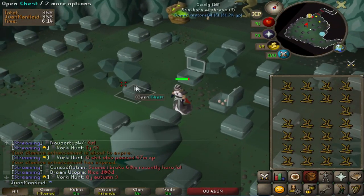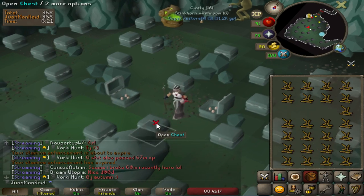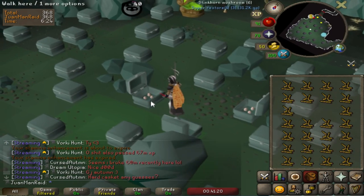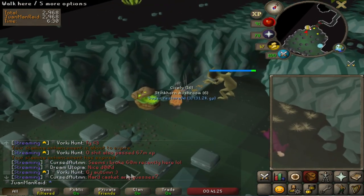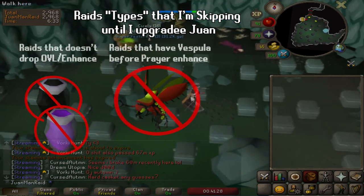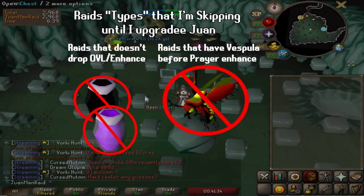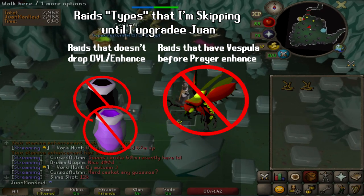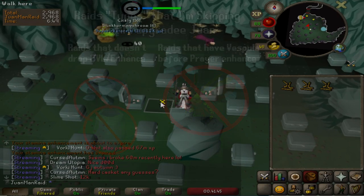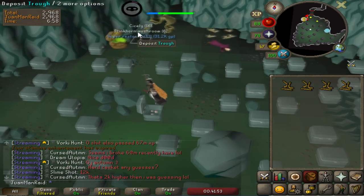In this episode I want to talk about the scouting procedure — figure out what type of raids I can do and what type I can't. With this stat and gear, there are definitely some raids that won't be possible: raids that don't have overloads and enhances, which means no Muttadile and Tekton, and also raids that have Fistula before I get prayer enhances or overloads. Those two types of raids are not doable until I can make my own overload pluses and have better magic gear to tackle early Fistulas.